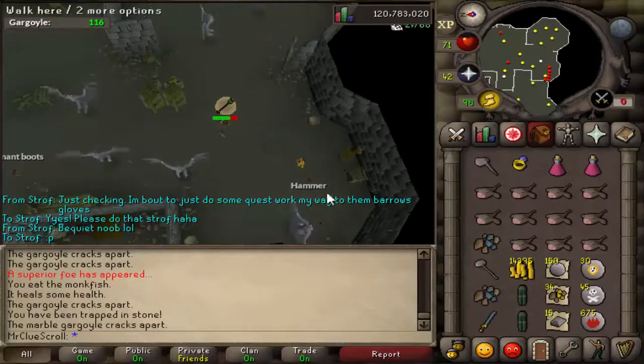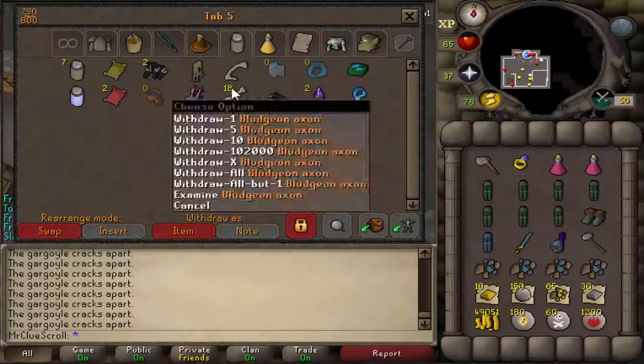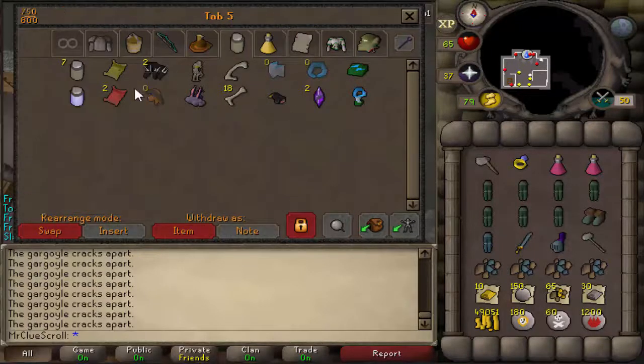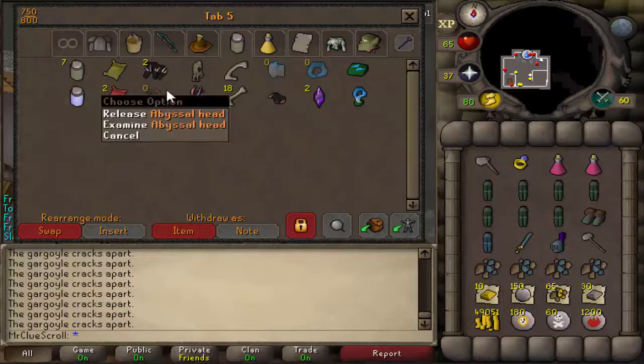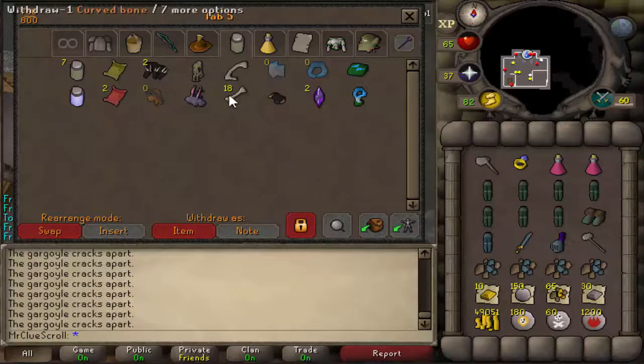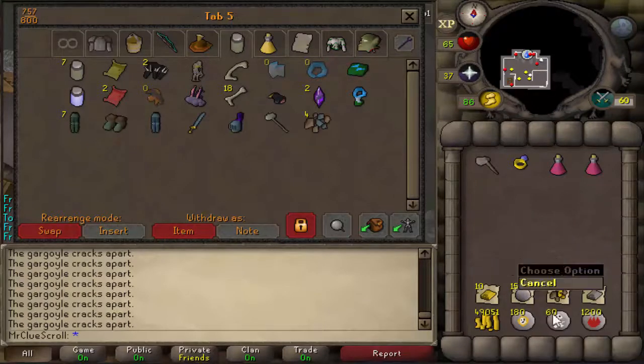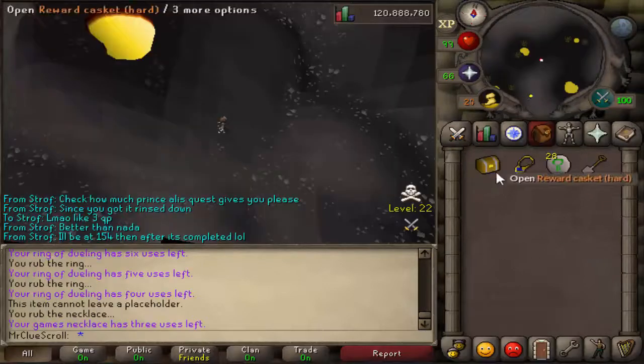Let me show you guys really quick what the bank looks like right now. I only have some collectibles — dark totem pieces, jars from bossing, champ scrolls, KBD head, abyssal heads, two pets, long bones and curved bones. I've only had one curved bone — they're like one in four or five thousand, so I'll take it. This is where I'll be keeping all my stuff. We're going to throw that first inventory in there and go back to slayer.